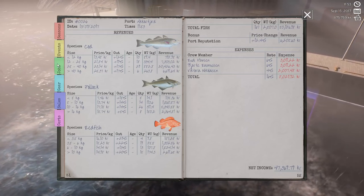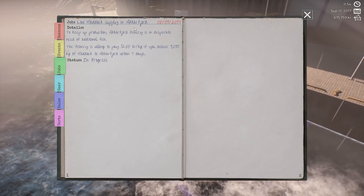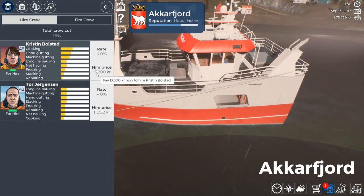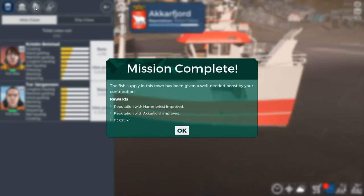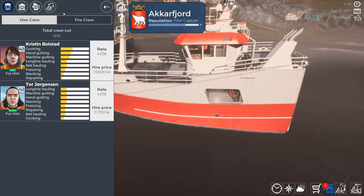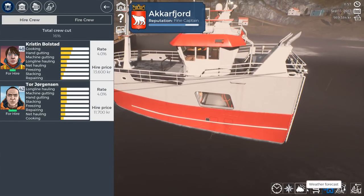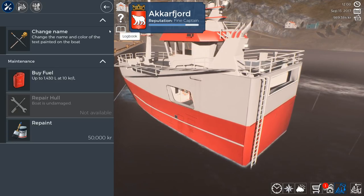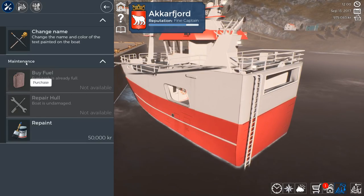Alright, I got to say that was one hell of a quest. There we go, we're going to sell this. It should be in progress. Cancel mission? No, I want to actually do it. How do I do this? Do I have to go to town and then jobs maybe? Never mind — it just pops up after a while. The fish supply in this town has been given a well-needed boost by your contributions. Reputation with Hammerfest improved. Reputation with Aksfjord improved. And 113,000 kroners. I don't know if that was worth all that effort, but you know what? Reputation is everything here. And I'm a fine captain in Aksfjord now, so I guess that's a good thing.